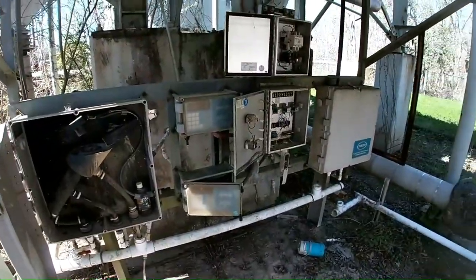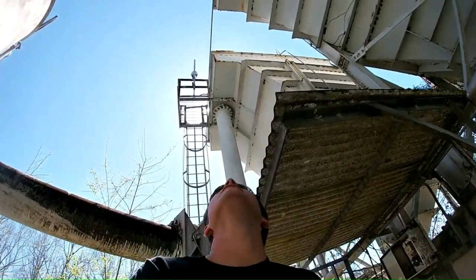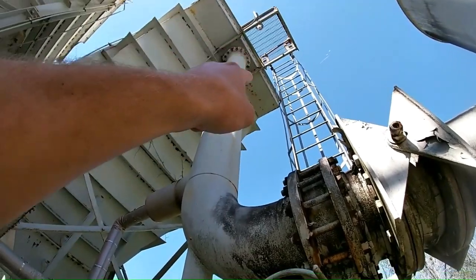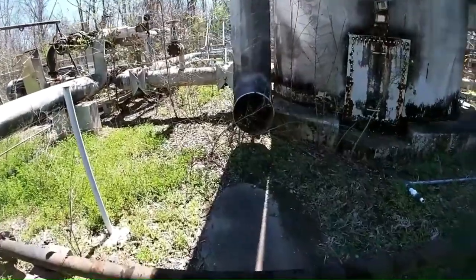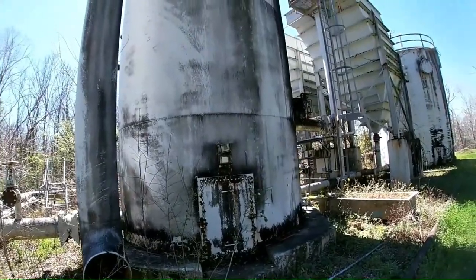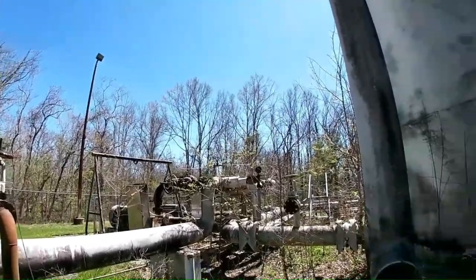So some kind of control box here — it looks like people done ripped all the wires and stuff out of it, probably trying to scrap the metal. And here's the other tank, same as the one we were just on. That is a big pipe — I wonder what used to come out of there. Be cool if we could find some kind of writing on it to help us figure out where it's coming from and what was in there.